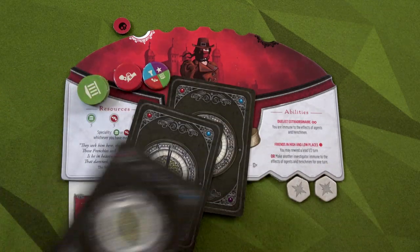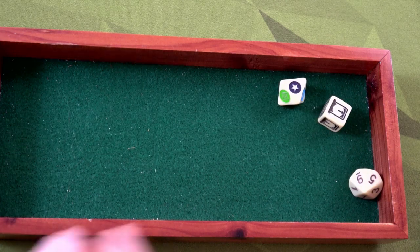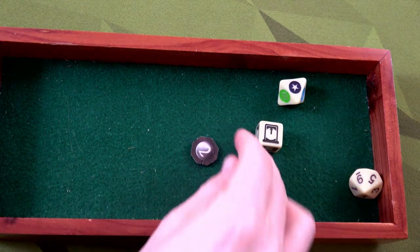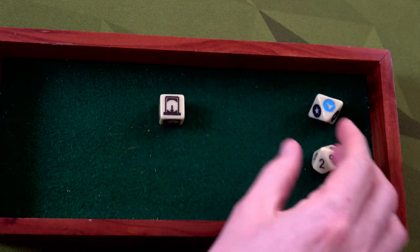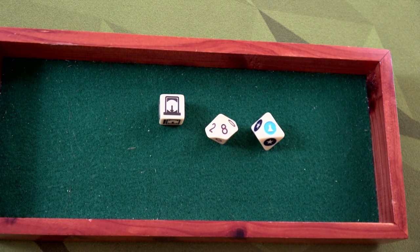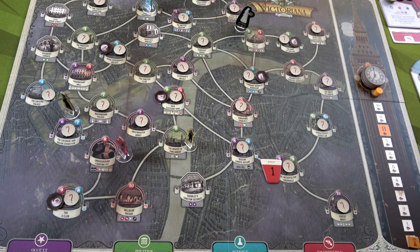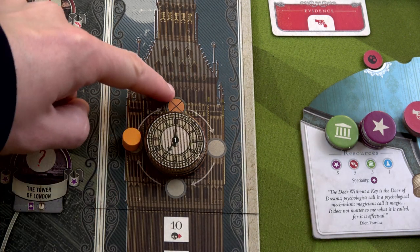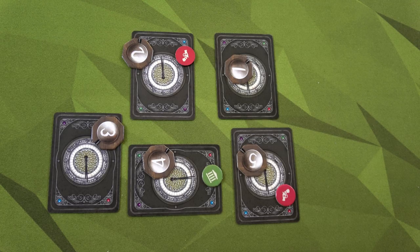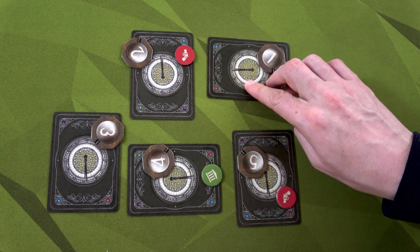Both spawned leads are guaranteed red. The first goes to occult eight at the top of the hour — lead number two. The second, also red, goes to science eight at 12:30 — lead number five. Lead two spawns at the Royal Geographic Society and the other at the X Club. We're now at the end of the round, everything ticks up one 15-minute mark. We move to the third space on the time tracker and remove one token. We tick all leads forward a quarter hour.